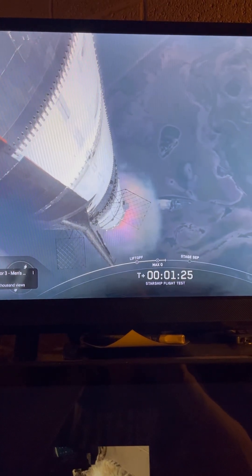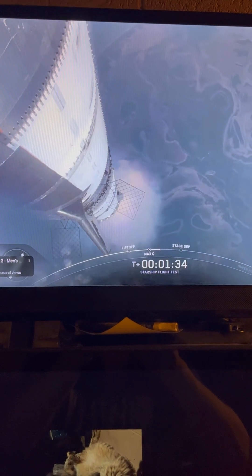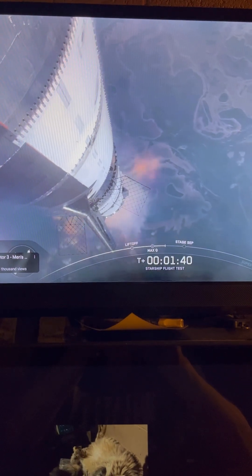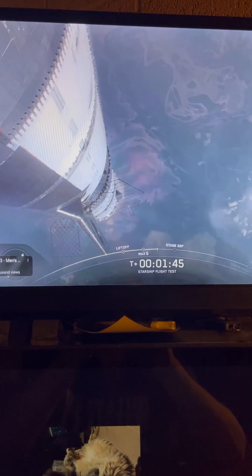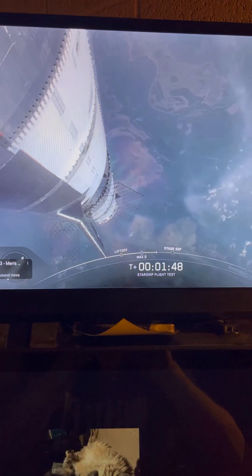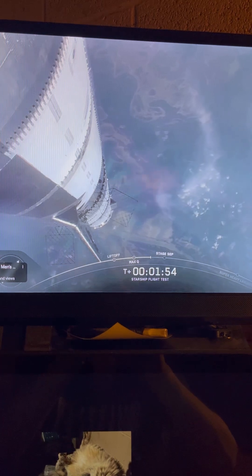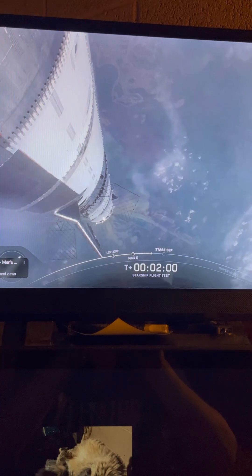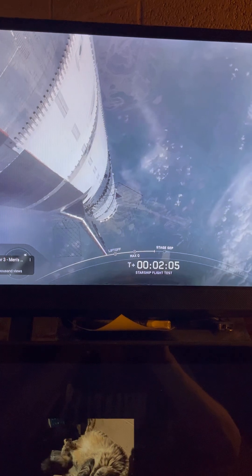Our next major event is going to be hot staging, which is happening in just over 90 seconds from now. The booster will shut down all but three of its Raptor engines, the clamps holding the two stages together will release, and the Starship second stage ignites its engines. The ship then separates from the Super Heavy booster and heads to space. At the same time, the three engines still firing on Super Heavy will flip the booster around, and 10 more engines will ignite for the boost-back burn, sending the first stage on the path towards splashdown in the gulf. The hot staging ring will be jettisoned for this flight, and that should occur just after the boost-back burn. So we're about to shut down the first stage and perform hot staging — let's just watch and listen.